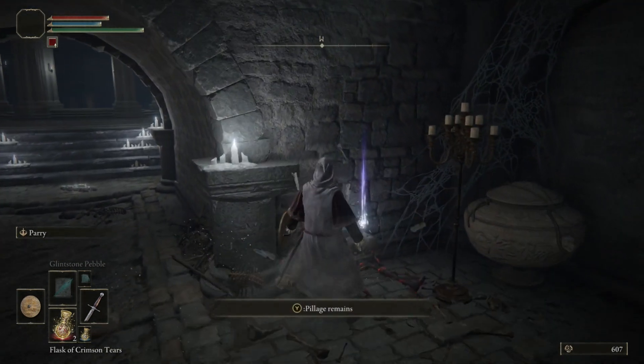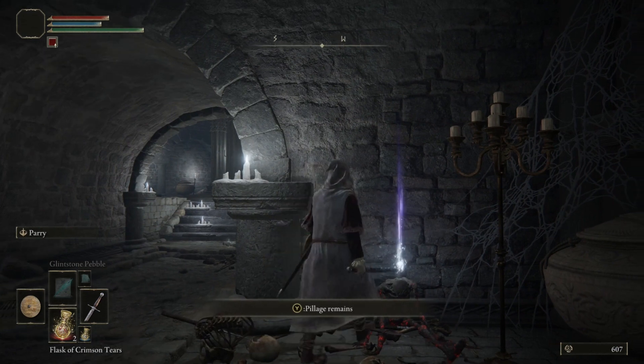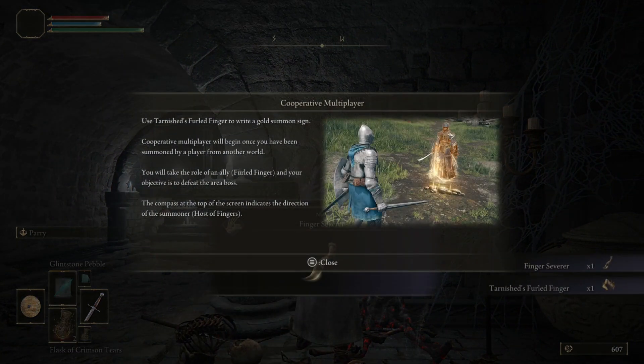Here's an item — what do we get? You, sir, look charred. Cooperative multiplayer: use Tarnished Furled Finger to write a gold summon sign. Oh, jolly cooperation right off the beginning! Cooperative multiplayer will begin once you've been summoned by a player from another world. You take the role of an ally — a furled finger — and your objective is to defeat the area boss. The compass indicates the direction of the summoner. We will be doing some of this, just not yet.